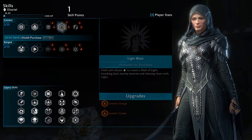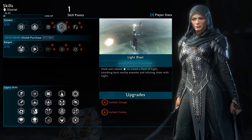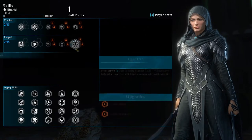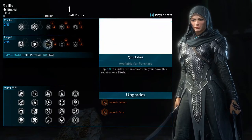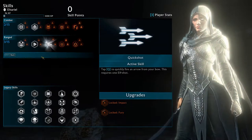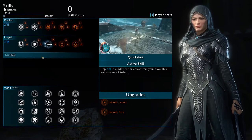I think I'll start by upgrading the primary ones. Which one do I want first? Let's do Quick Shot — I like the idea of being able to just tap and fire.